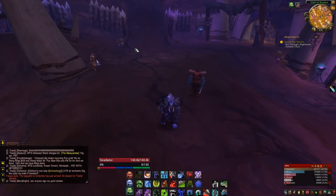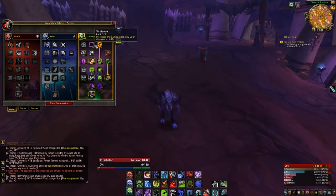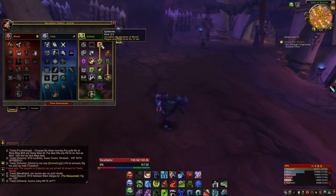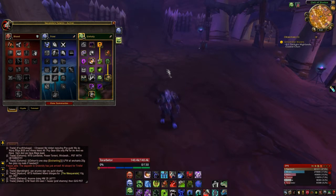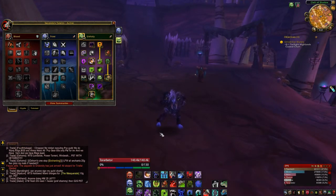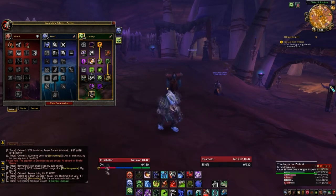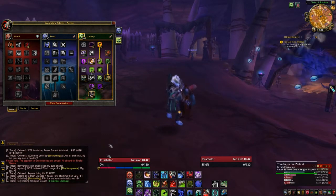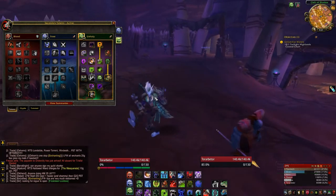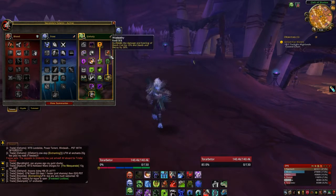On your Unholy Death Knight, how do we spec? First you're going to take 3 out of 3 in Virulence, just for the 30% damage increase — very important. 3 out of 3 in Epidemic increases the duration so you don't have to worry about Festering Strike unless you have a Blood and a Frost rune; then you want to use Festering Strike, but pretty much with that talent your diseases will never fall off the target.